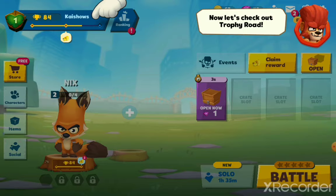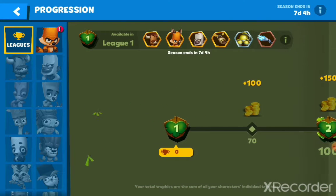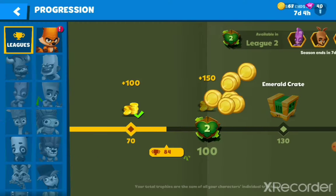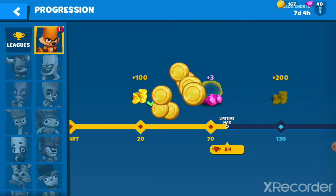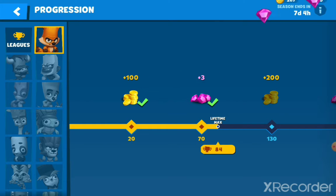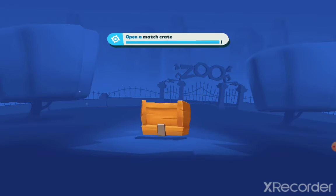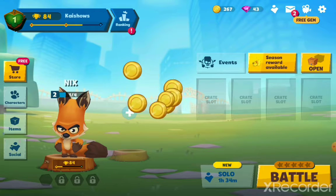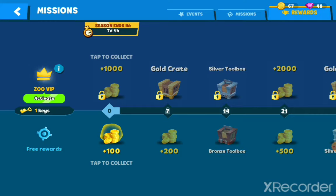Let's go check out Trophy Road. I earn more prizes the more I win. Open this — I got another Nyx and I got more coins. Season reward — I got a key. Let me collect that.